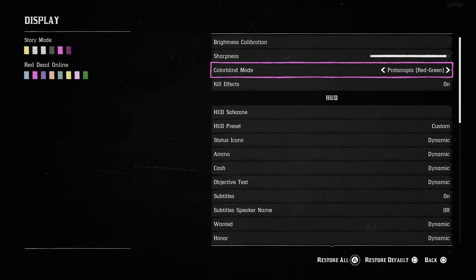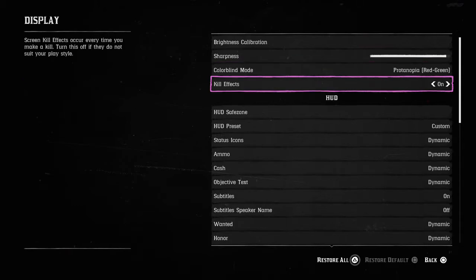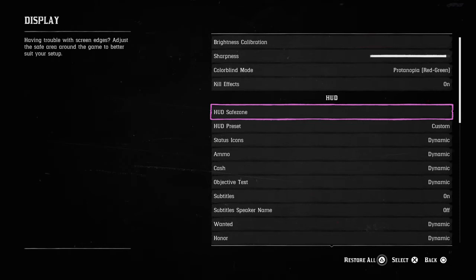The pink colorblind mode has to be my favorite. I've been using it for months now and haven't changed. I've seen colors a lot better and I'm honestly in love with it. If you want to try out your colorblind mode, by all means feel free to do so. Moving on, the kill effects — of course I have that on. My HUD safe zone depends on your TV size.